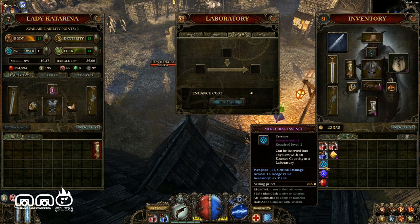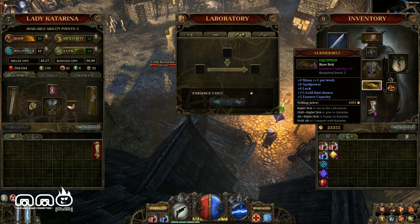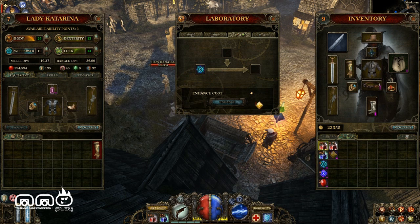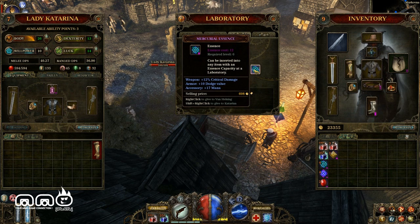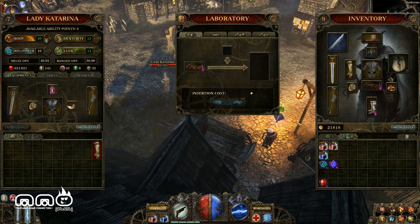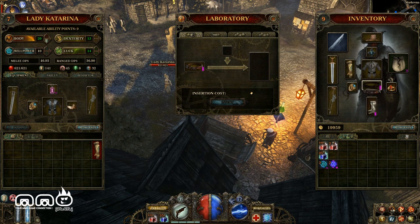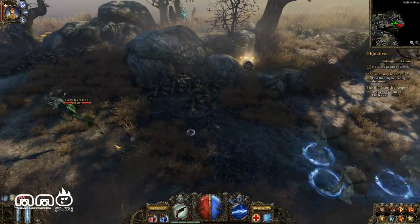Items have an essence cost — five essence costs here. That belt has 25 essence capacity, so I could throw five essences on it or start combining. I've got crit damage — combine that with another essence and it increases to 12% crit damage on a weapon, plus armor dodge and accessory mana. I'll drop the belt in here, and now my belt has three luck, ten hit points, and ten and seven mana on it.